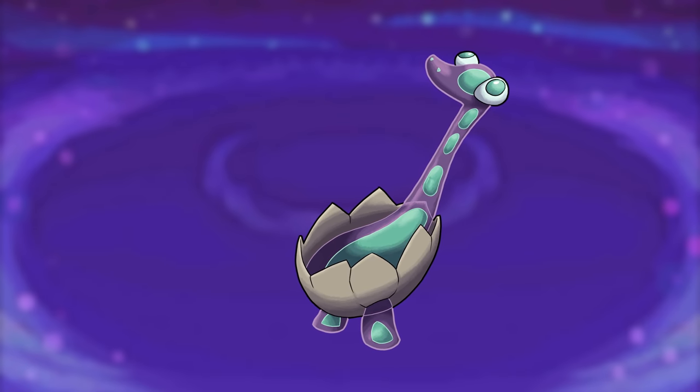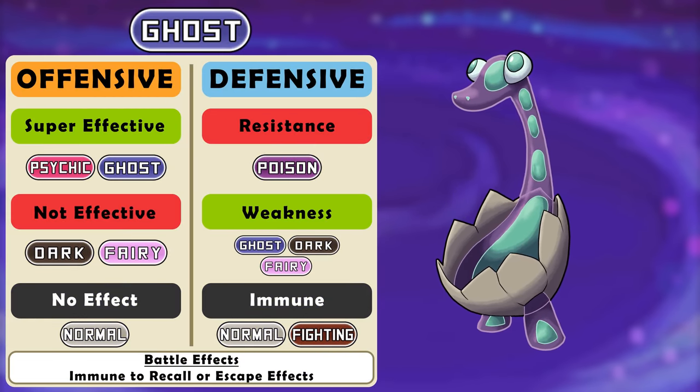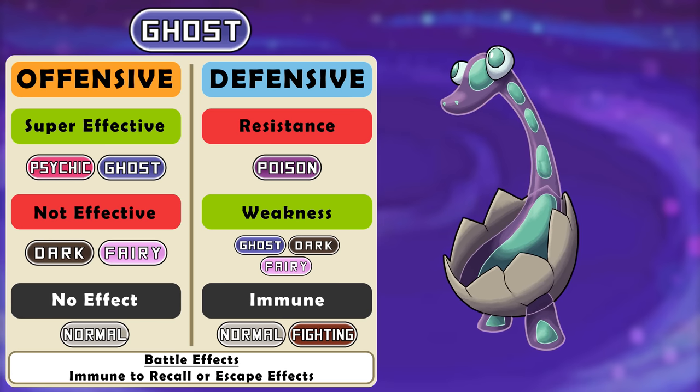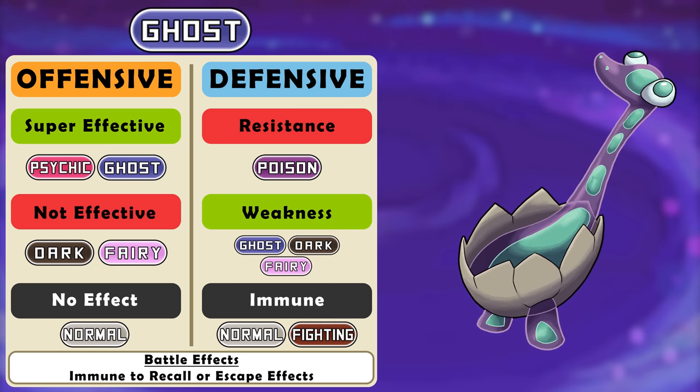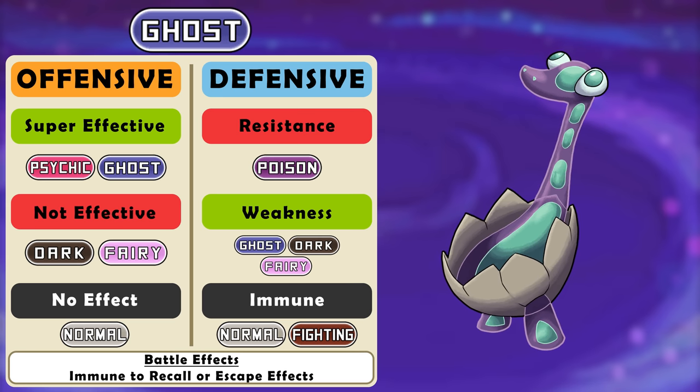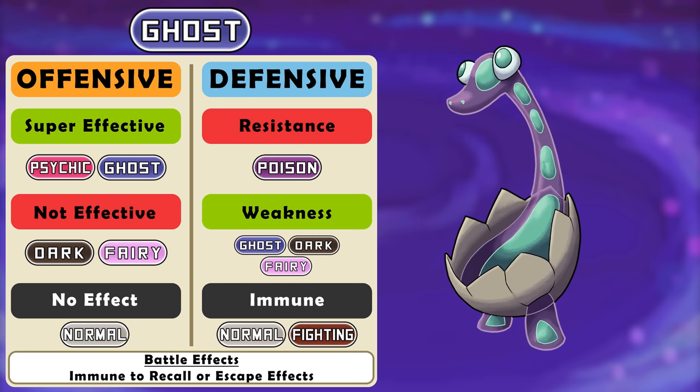Ghosts: very little to change about the ghost type. The fairy type now resists it and the ghost type loses its resistance to bug type. It retains its current battle effect: being immune to recall and escape-blocking effects. Ghost types — they're good to go.